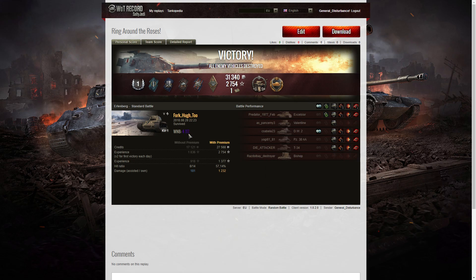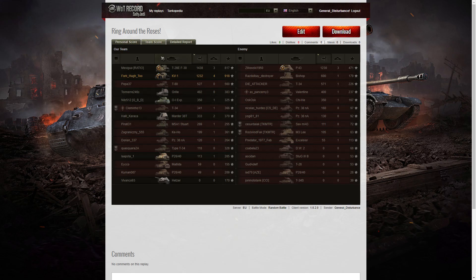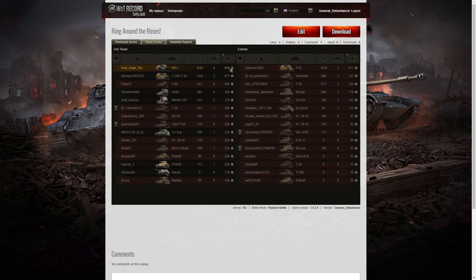The WN8 was 4,117 for that battle. Looking at damage, the T-28E F30 managed to get more than me — 1,438 hit points — while I only managed 1,232. The highest the enemy could get was their P-43 with 1,230. For kills, I had the highest number with four. The T-28 managed three, including that ram kill on the Valentine. The enemy P-43 only managed three kills as well. For base XP, I got 918, the T-28 managed 817, the T-85 got 560, and the highest on the enemy team was their P-43 with 471.